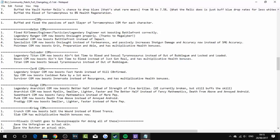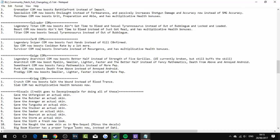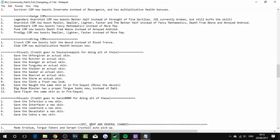Visuals: gave the Unforgiven, Butcher, Avenger, Tunguska, Stalker, Sawbar, Bearcat, Storm, and Sloth actual skins. Gave the Nought the same skin as in Pre-Sequel minus the decals. Big Boom Blaster has a proper Tediore look now. Gave Flay the same skin as in Pre-Sequel. Gave the Infection, the Interfacer, the Lascaux, the Devastator, and the Cobra new skins.